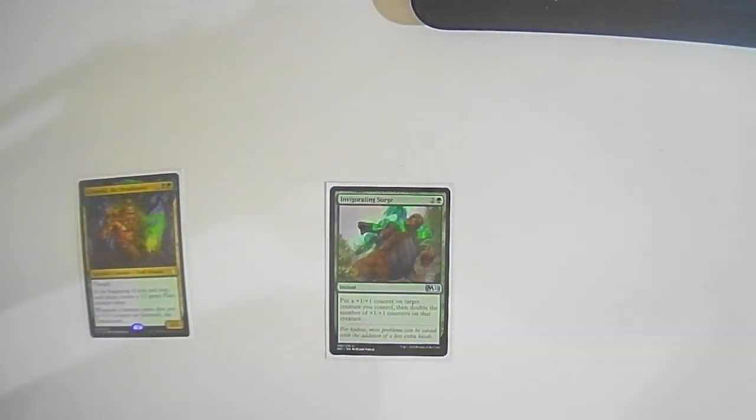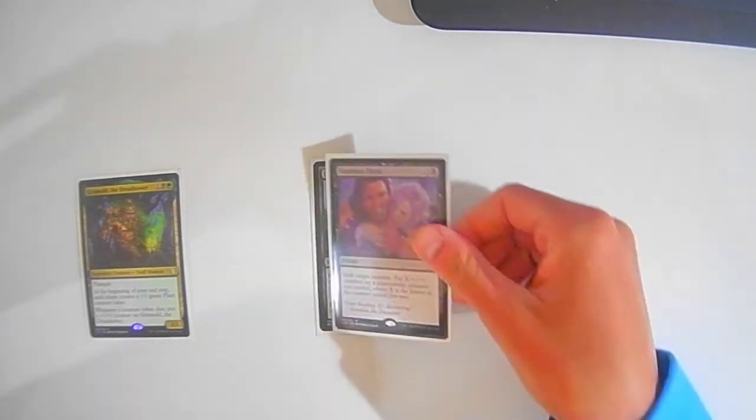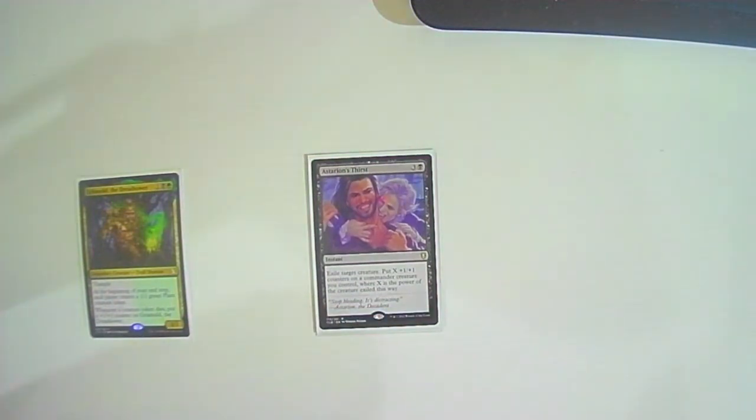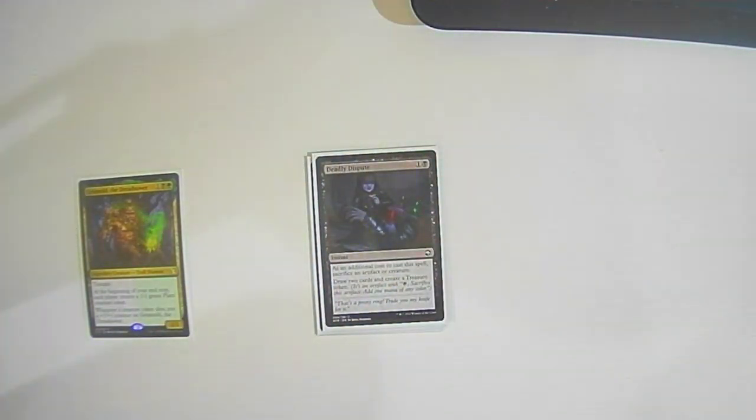Moving on to the instants. Invigorating Surge: two colorless one green — put a +1/+1 counter on target creature, then double the number of counters on it. A nice way to catch people off guard with Grismold and kill them when they don't expect it. Arlinn's Expertise — can't pronounce it — three colorless one black instant: exile target creature, put X +1/+1 counters on a commander creature you control where X is the power of the exiled creature. Really nice if someone buffs up their creature — you remove it and get a good benefit.